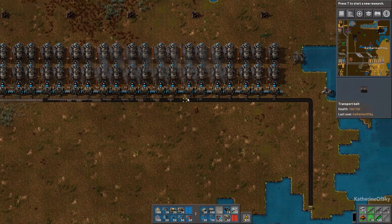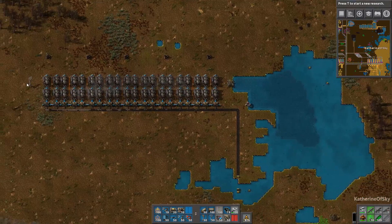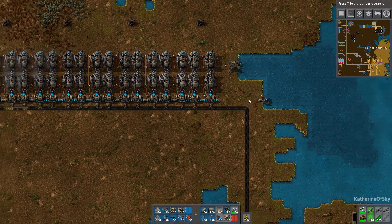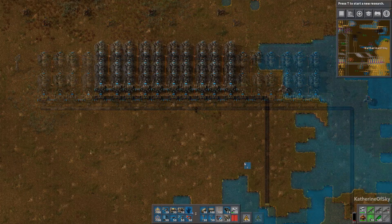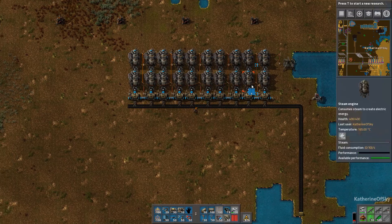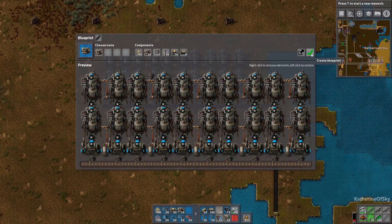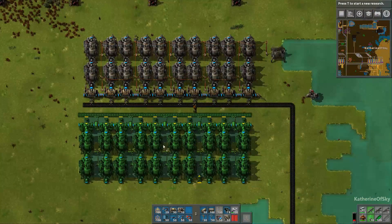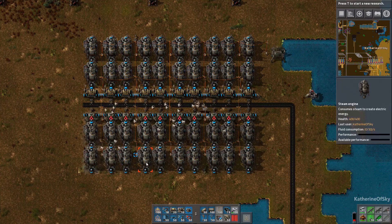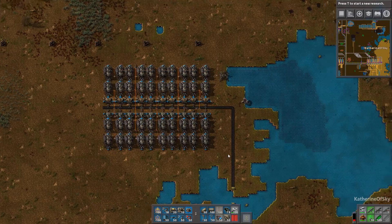Basically this is a water-limited throughput — one array like this uses all of what an offshore pump can offer. Now there's an alternative solution: if you have insufficient space, you can make this shorter. These are going to be 20 engines and 10 boilers across. Copy that over instead and place it down like this — a more compact design if you don't have a huge amount of room.